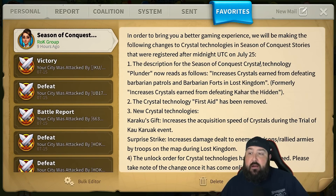Number one: the description for the Season of Conquest Crystal Technology Plunder — which is the one that gives you increased crystals whenever you defeat Kihar — your Kihar crystals is now going to be increasing crystals earned by defeating Barbarian patrols and forts in Lost Kingdom. Assuming they bump the Kihar whistles to 60k automatically, that's pretty good. It's still pretty good either way, but getting 60,000 crystals per Kihar whistle instead of 30, and also increasing the Barbarian and Barbarian Fort crystals you receive — this is huge for free-to-play. This is huge for low spenders.